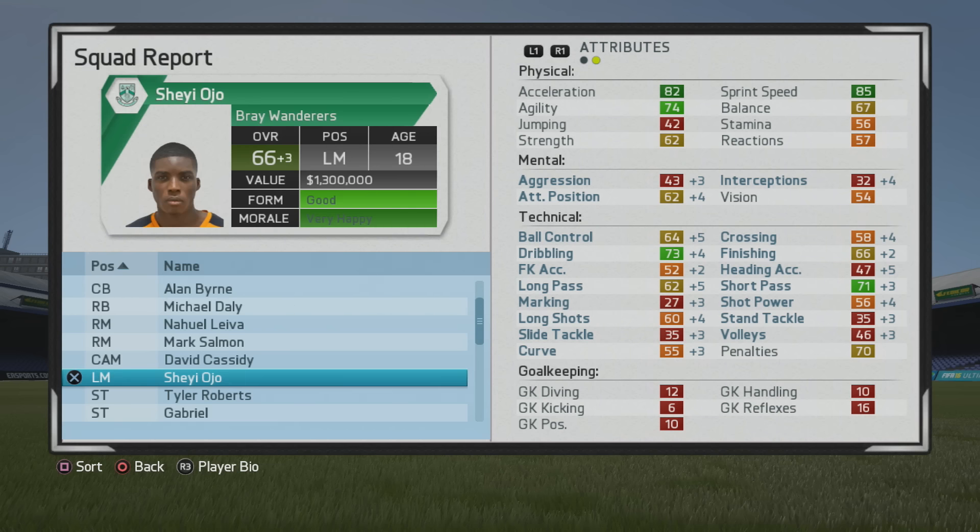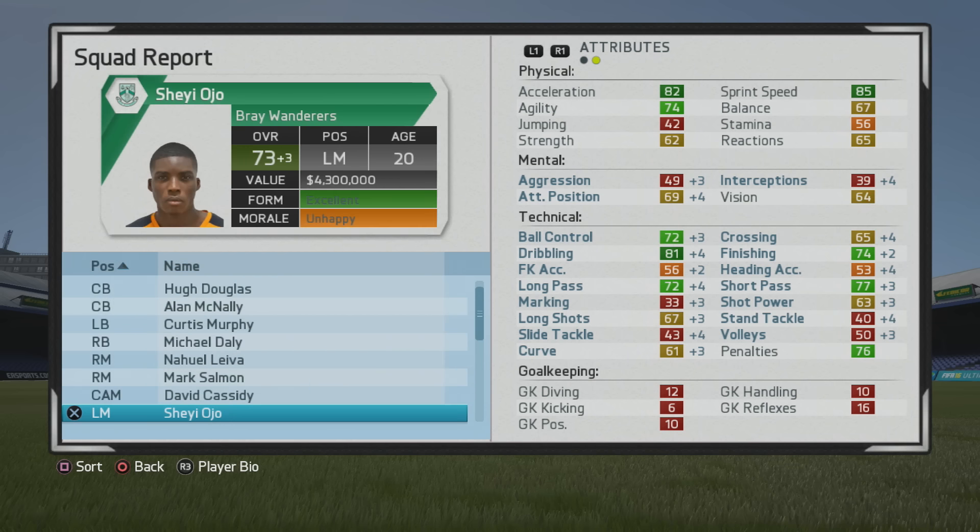Plus 3 in that first year is pretty much the norm with most players with high potential — like plus 10 to plus 15 with that type of gap between their overall and their potential. You see 73 overall at age 20, plus 3 in that year, and he hasn't moved too much in his physical stats but a lot technically.